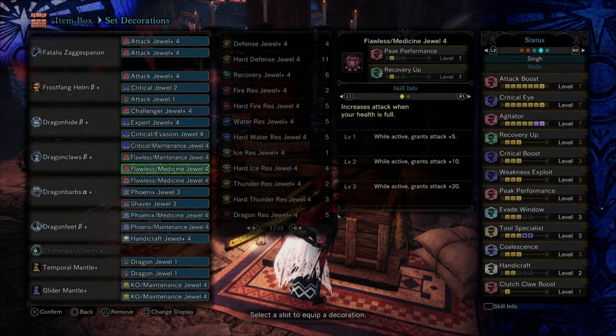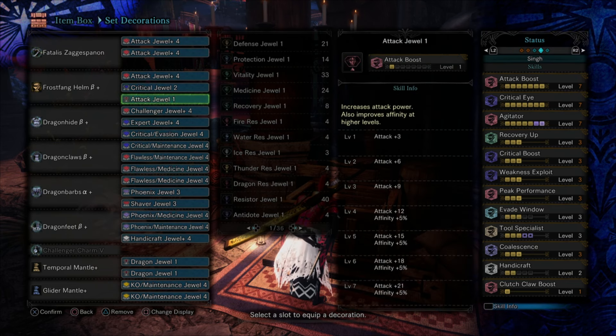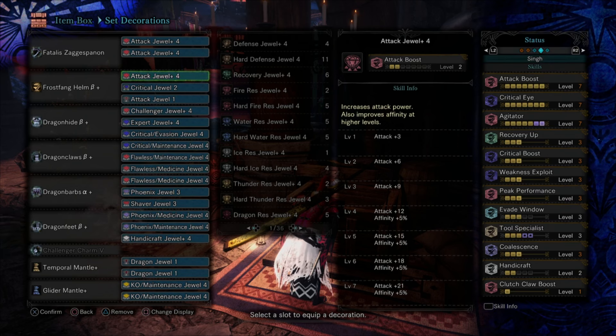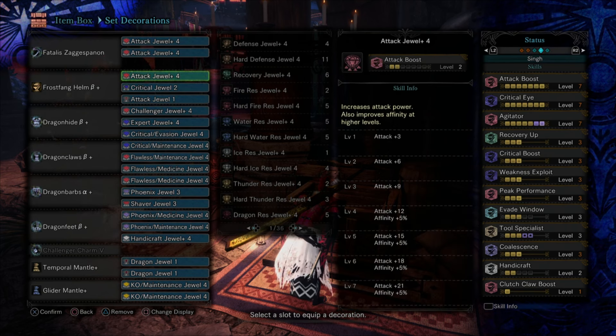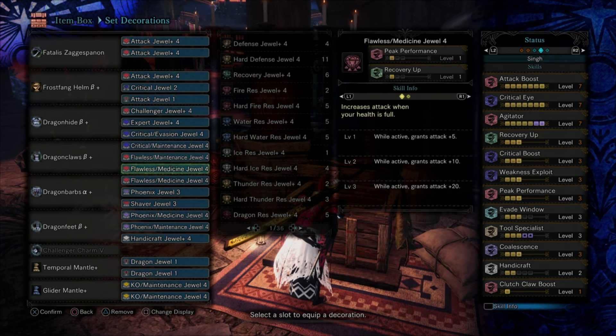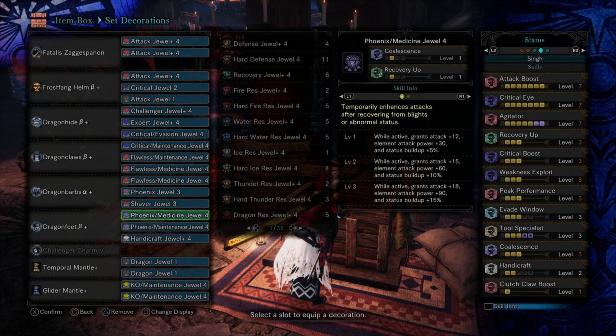I want Punishing Draw — I like having Stun effect on my weapon and I don't care about Stun Resist. I can always take out one of these Attack 4s and put in a Fire Resist or Miasma jewel to make it a variation for any specific elder dragon. You can also drop one Recovery Up for something like a Maintenance deco. I just like Recovery Up — it makes me super tanky and I can survive anything.